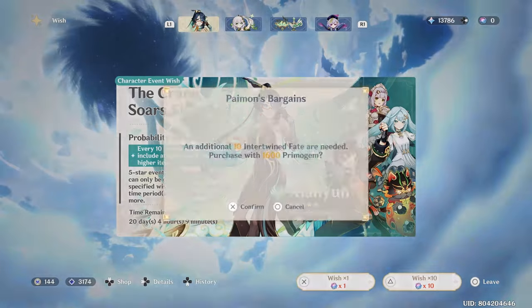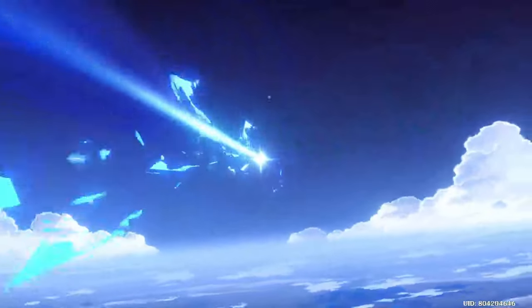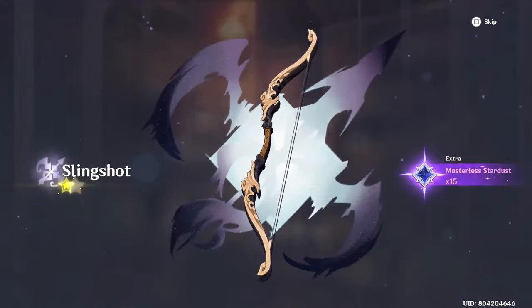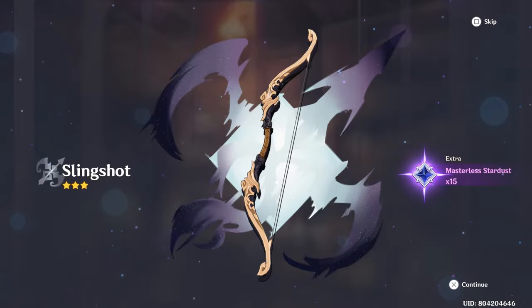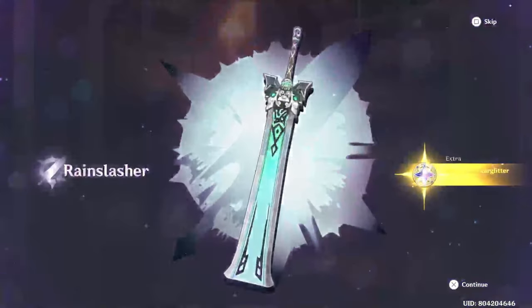35 is where we're at. 35 to 45 — getting halfway to our soft pity. Our 4-star — Gaming or Farazan, please. Maybe I should just stop saying it so I don't jinx myself. Fucking Rain Slasher — god, it's always the goddamn weapons.